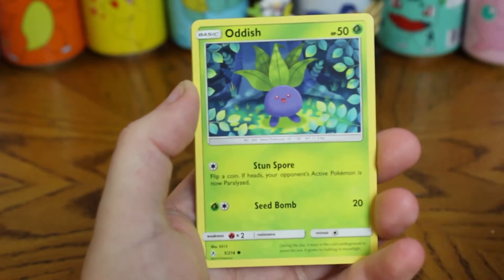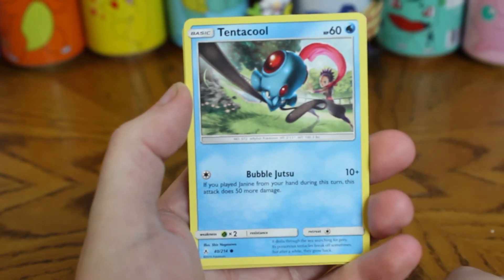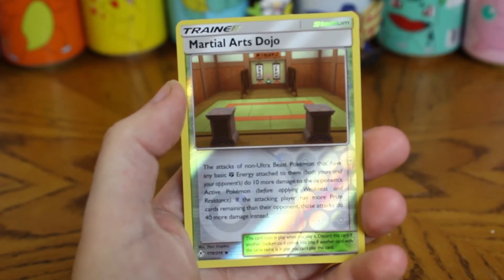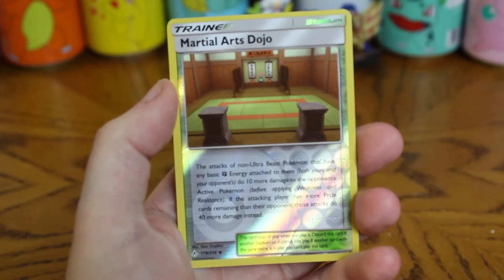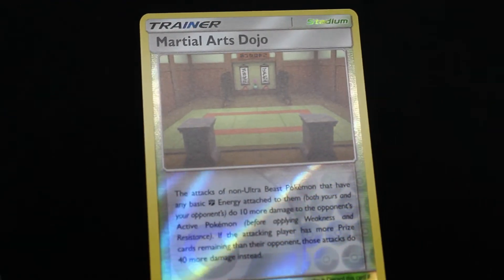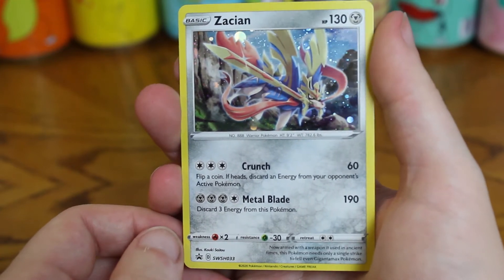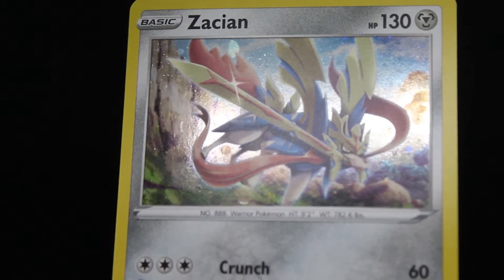Froakie, Crabrawler, Oddish, Wailord, Tentacool — with Koga's daughter. I've forgotten her name. Janine! A reverse. The martial arts dojo where Koga and Janine train. And on the end, Aggron. The lovely promo. I think they do Zamazenta a little dirty, honestly. I feel like they put more effort into making Zacian look cooler than they do Zamazenta.